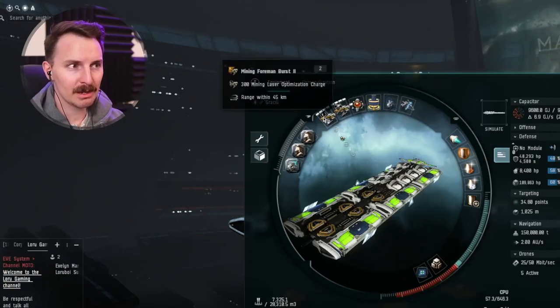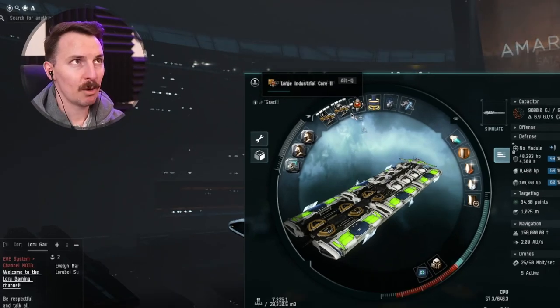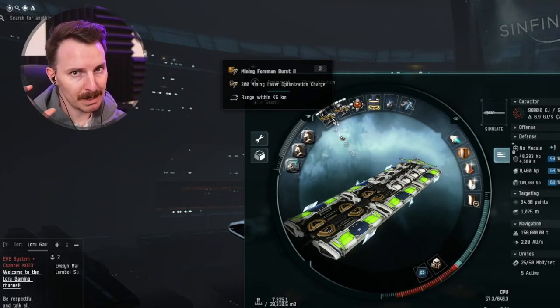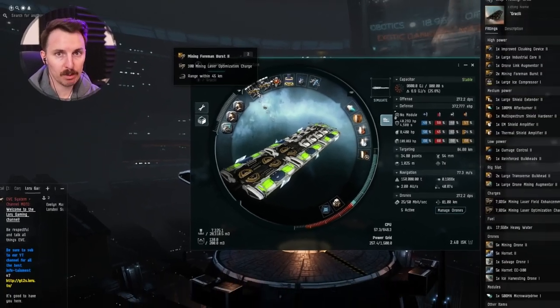Starting with the high slots, we have two mining foreman bursts. You can use tech ones if you're not skilled up for tech twos, and we are using the charge to speed up your mining speed and increase your mining range. Increasing the yield is self-explanatory. You stay further from the ice nodes to minimize the chance of being ganked. The more space between you and the ganker's warp and point, the better.